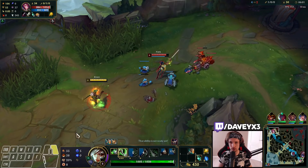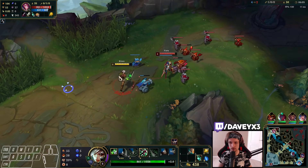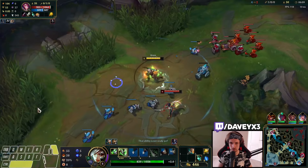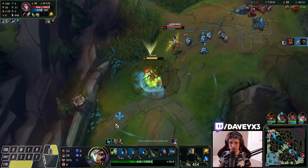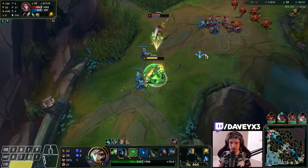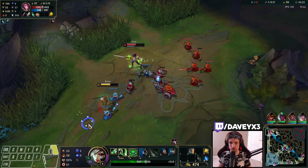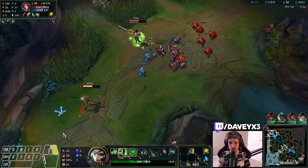We are definitely losing a little bit of farm to make these trades work. She didn't parry this. She's deciding to all in here. Not bad actually. She didn't parry — let's try though. The all-in from Fiora was actually really good, but she couldn't get the ultimate off because I knew better.